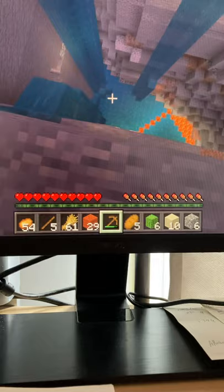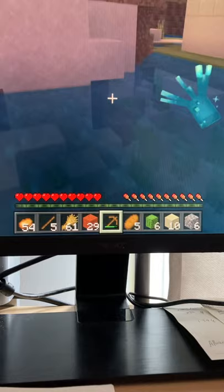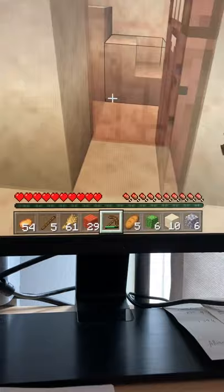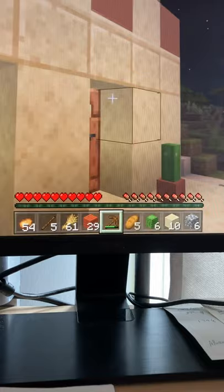Actually, I don't think I should jump down — I think I should make a stone sword right now. Oh, a glowing squid! There are new mobs in Minecraft now — like this glowing squid. It just came out. Wait, where's my crafting table? I placed it somewhere. Look how short this thing is.